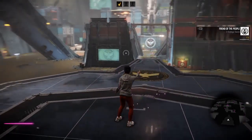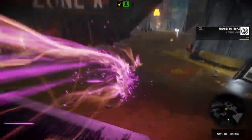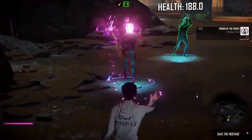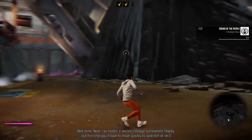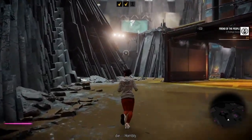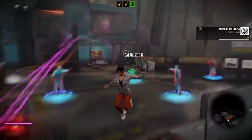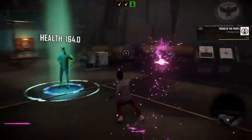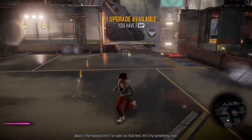Senses are still a shot. Locate L3. Oh there's a hostage - I have to get to that area. There we go, collect them - hostage number two. Headshot. Don't kill them. Oh 164 - that's my lowest skill point score I've seen on that test. Let's try something else.